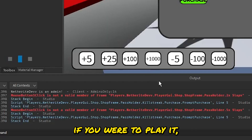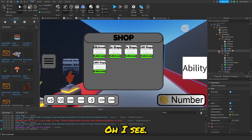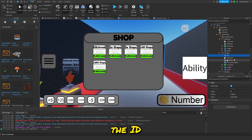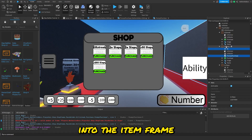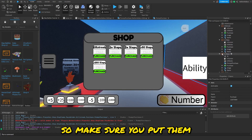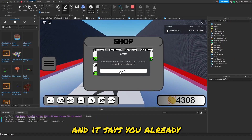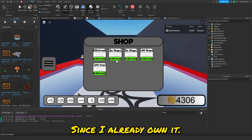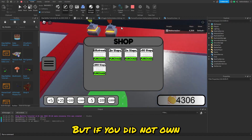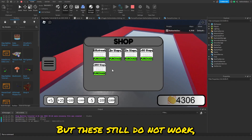When testing, I got errors because I accidentally pasted the ID and PromptPurchase script into the item frame instead of the Purchase Button. Make sure you put them inside the Purchase Button. After fixing that, clicking an item shows 'You already own this item' for me — but if you don't own these game passes, the purchase prompt will appear correctly.